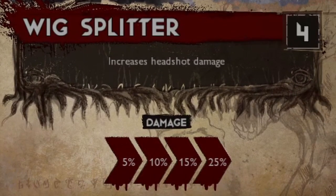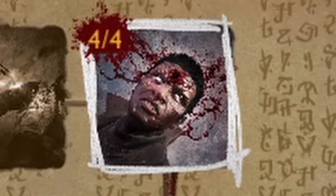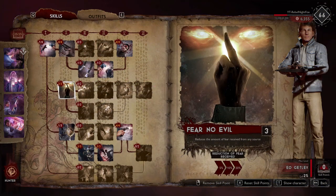Lastly along the top, we've got Wig Splitter. This increases headshot damage. I would suggest putting all four skill points into this to maximize the damage you're getting when hitting those headshots, which you should be working on anyway.